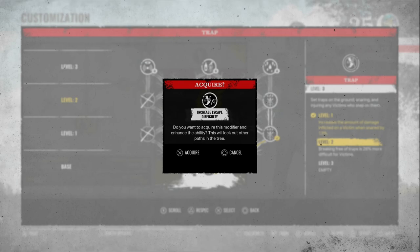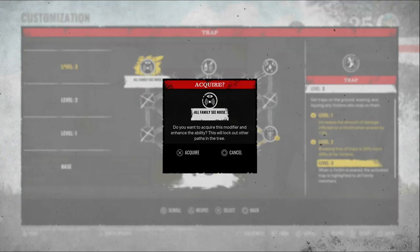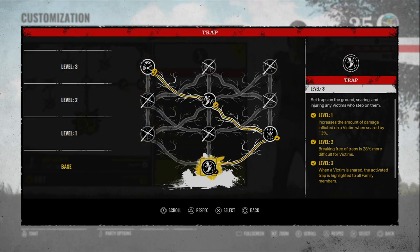We go to increased escape difficulty level two — breaking free of traps is 28% more difficult for victims. Then after that we go left to 'all family see the noise' level three — when a victim is snared, the activated trap is highlighted to all family members. So those three are very important: the first does damage, the second keeps them in the trap as long as possible, and the third notifies all family members of their location.